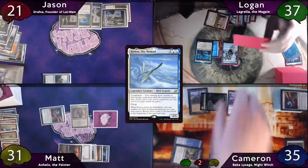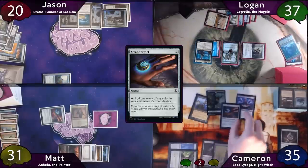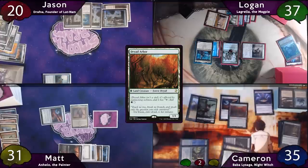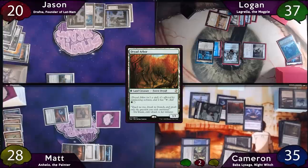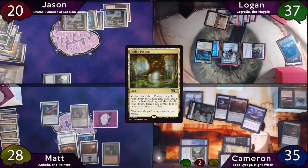Logan forgets he's in his end step and attacks Jason for one, but it's just one damage so it won't matter. On Cameron's turn, he casts Arcane Signet, then Bala Ged Recovery returning Lightning Greaves to his hand. He plays Dryad Arbor, which Suture Priest negates the life gain from. Cameron moves to combat and swings for three at Matt, then passes to Matt, who plays Fabled Passage as land for turn and just passes to Jason.